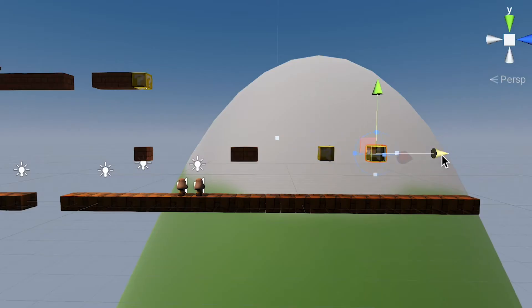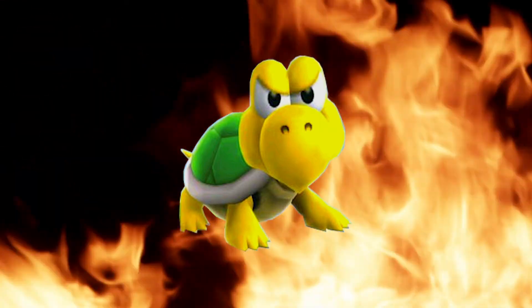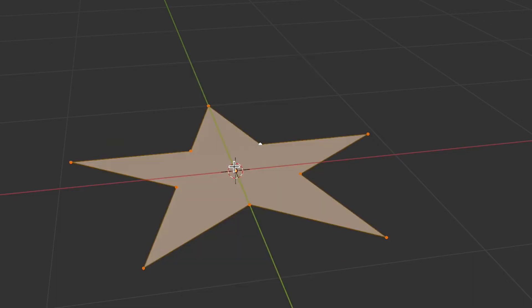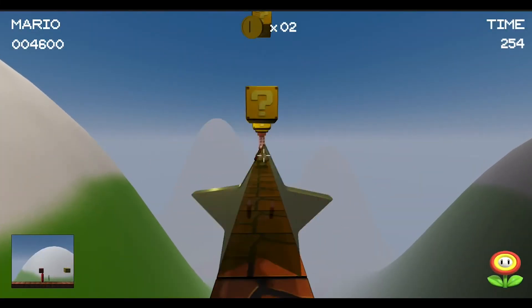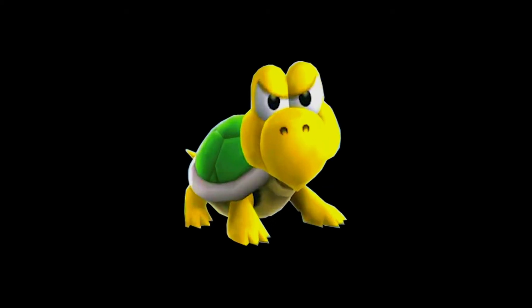I built up more of the level, and it became pretty apparent my face-off with the dreaded Koopa was quickly approaching. But I still had a little time. Next up was adding Mario's best item - the Super Star. I made a quick model and added it to the game, and it worked amazing right away. Let's try that again. That's better. Now it was finally time to make the Koopa.